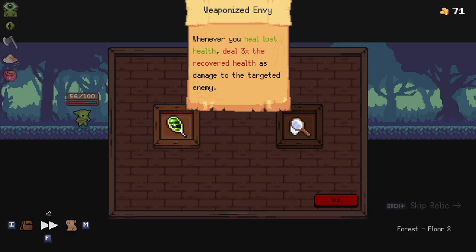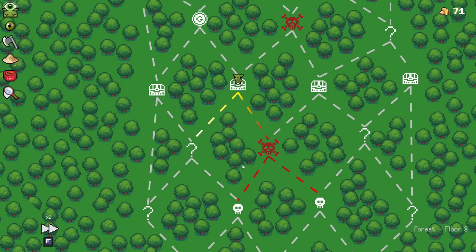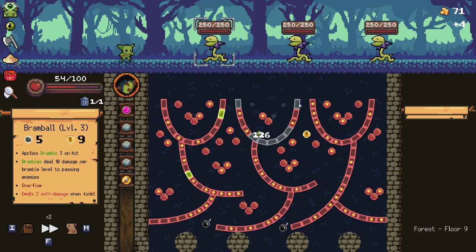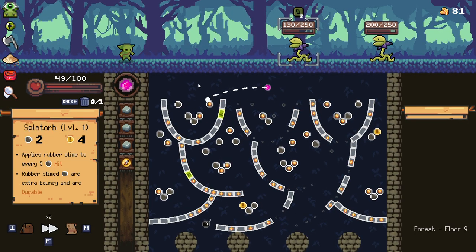Whenever you heal lost health — okay, that doesn't really float my boat right now. Maybe later on that could be good, but right now the five extra damage is nothing really, but it's good enough. The Bram Ball here doesn't really do much for us to be honest, but it does do a lot of damage, and it does overflow as well of course, which is pretty huge for us.